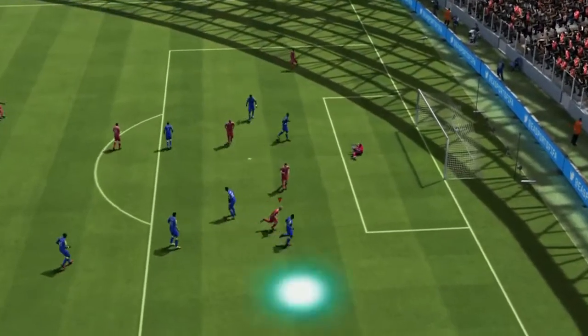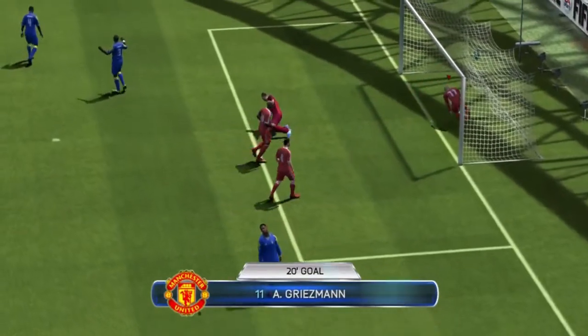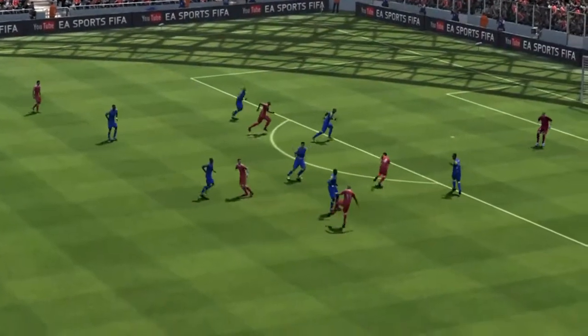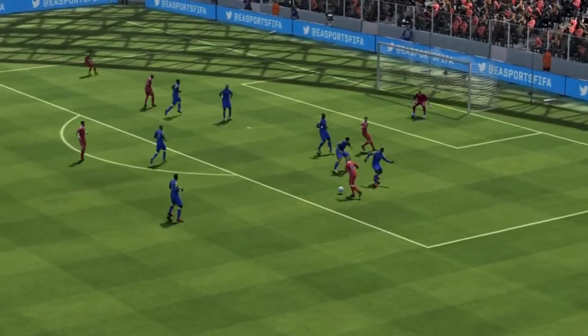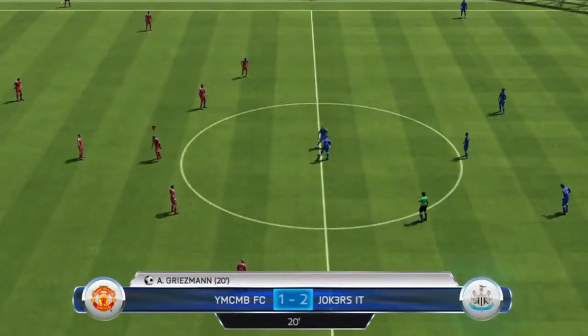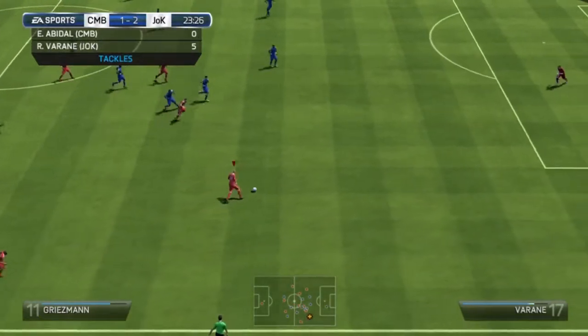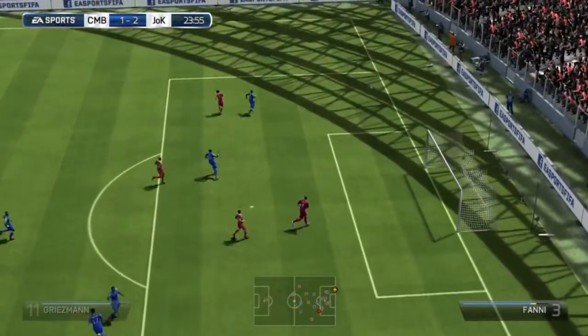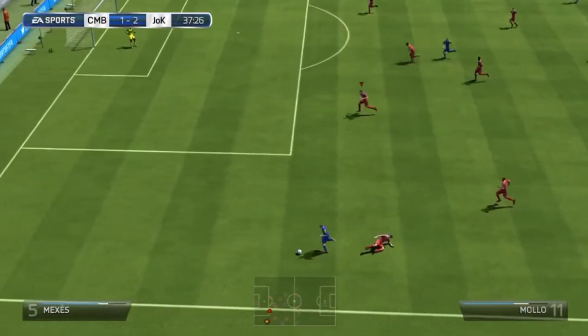Griezmann cut inside on that left foot as I said — swapping wings — and that's what he does. Scores goals on that strong left foot, you can't stop him. He just cuts inside, picks his spot and finishes well, and got his team right back in the game. The keeper did tempt me into shooting there and I probably should have scored with Griezmann, but there you go.